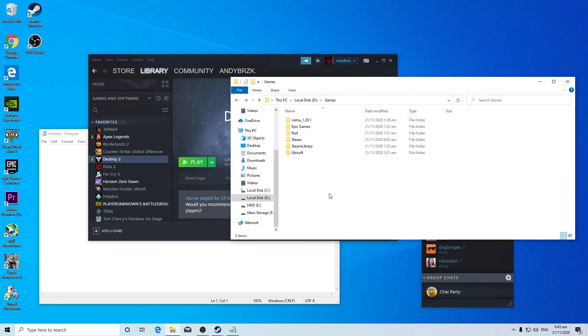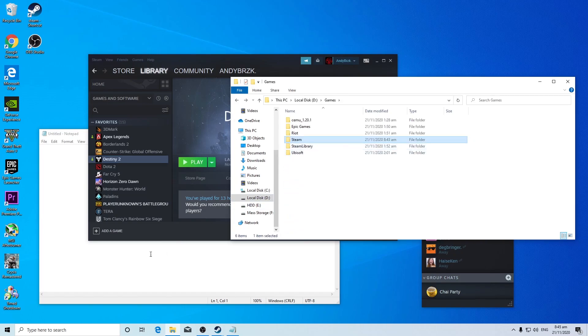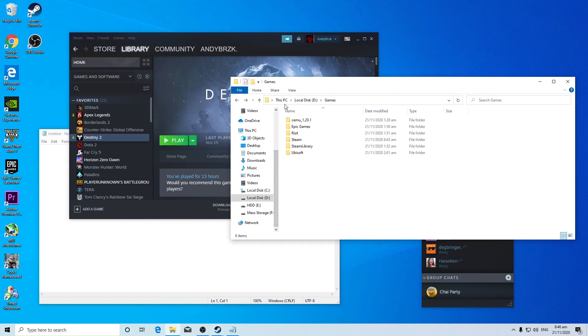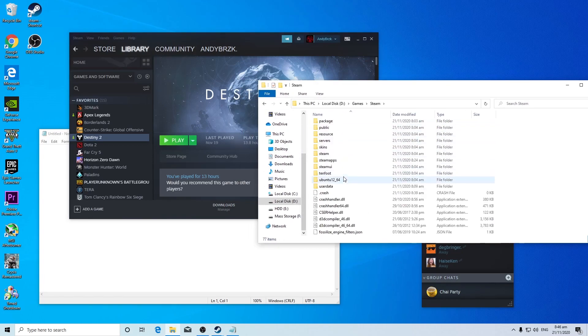I'm also going to put links in the description of where I was able to learn this. So you'll need a notepad or anywhere you can paste text, your Steam software, and your Steam library.